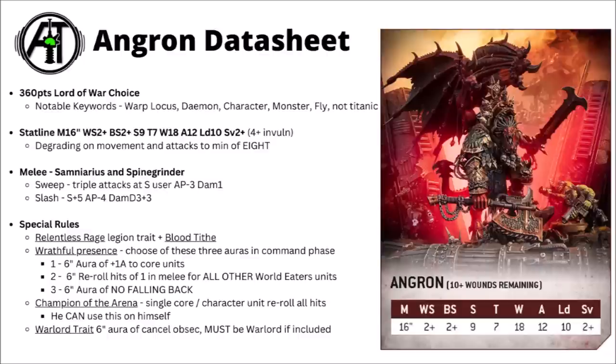As a Demon Primarch he gets a bunch of special rules. He gets the Relentless Rage rule, which is the new incarnation of the World Eaters' Legion traits — plus 1 Strength and plus 1 Attack on the charge, and access to the Blood Tithe for all the nastiness that brings. He also has Champion of the Arena, where he selects a single core or character unit to reroll all hits. Pretty brutal if you've got a big unit of core World Eaters, though he's often going to use that on himself. He also has the Wrathful Presence rule, which you choose one of in your Command Phase — this either gives you an aura of plus 1 Attack to nearby core units, handy enough if he's in the thick of the fighting, but with that massive movement he's usually going to outpace the other World Eaters.